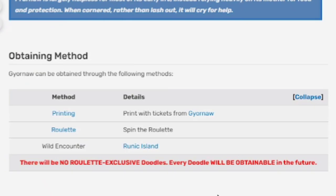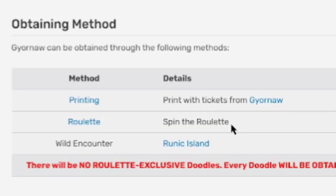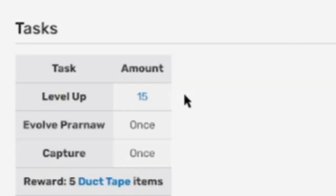Obtaining method: you can print it, get some tickets, and print your own if you see it in Roulette and spin and land on it. Or you can get a wild encounter of it in the Runic Island maze. Its tasks are: level up 15 times, evolve once, capture once, and your reward is five duct tape items.